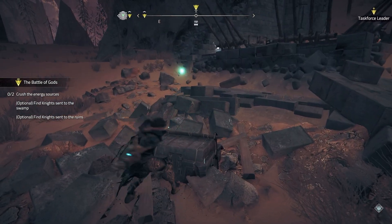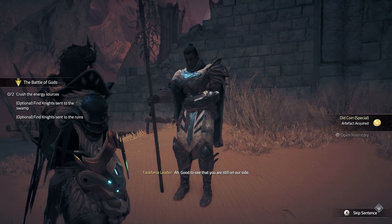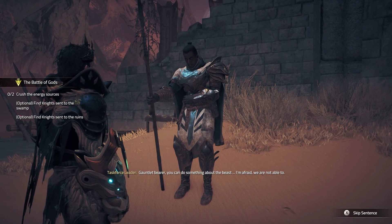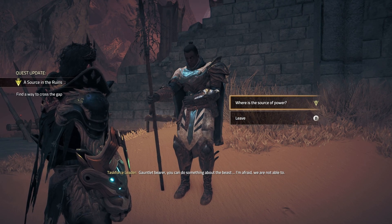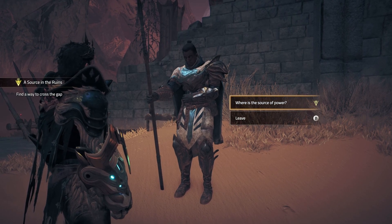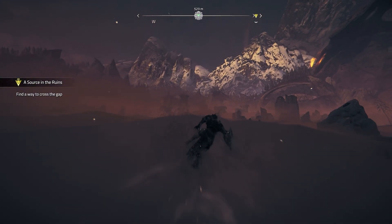More quests — these ones are for the ruins. That's convenient. Knight NPC: Good to see you are still on our side. The wraith up ahead has surprised us and taken many of us. I hope the others were more successful. Gauntlet Bearer, you can do something about the beast — I'm afraid we are not able to. Find a way to cross the gap. Did you find a path to the source of power, past the wraith? It is a strong one — there could even be a way past it. Player responds: I'll do what I can. It's not my first wraith. So she's going to have to take care of that wraith to access the other side. The swamp is probably going to be on the other side.